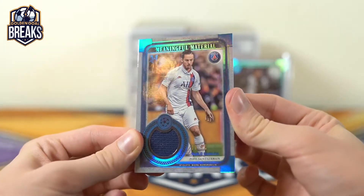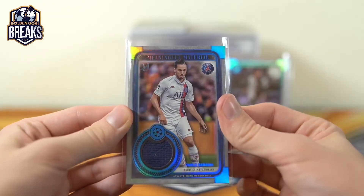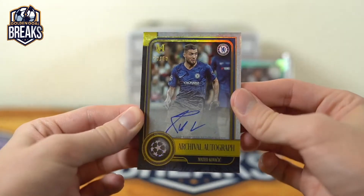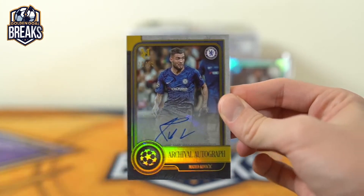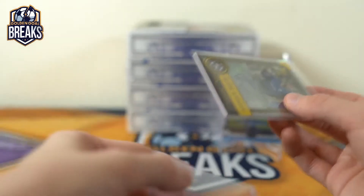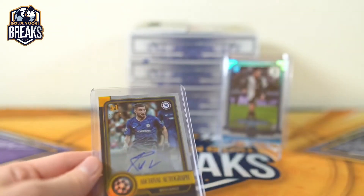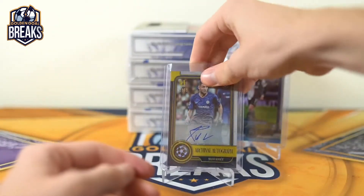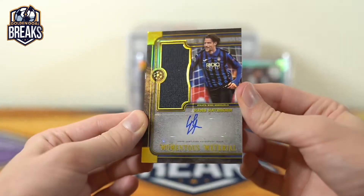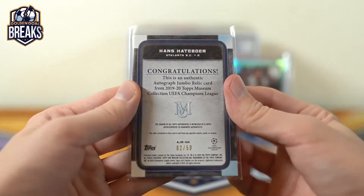Got Pablo Sarabia to 75 patch. Meaningful materials. And we got two autos — Matteo Kovacic, 23 of 50 for Chelsea. Archival autograph gold. There you go Limon. Most of these people are unfortunately asleep — be some nice hits for them when they wake up. And then a nice gold patch out of here for Hans Hatubovar, 2 of 50.